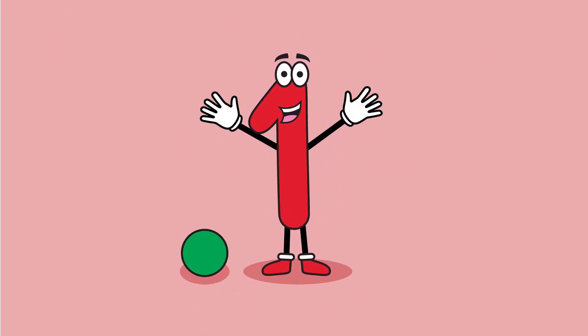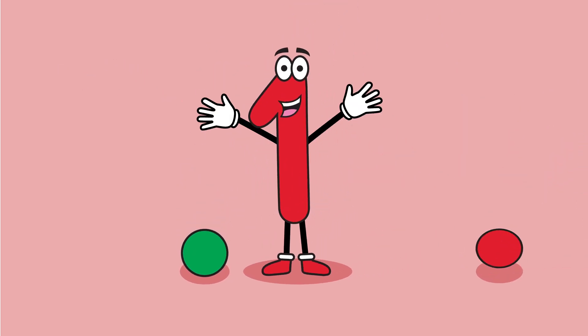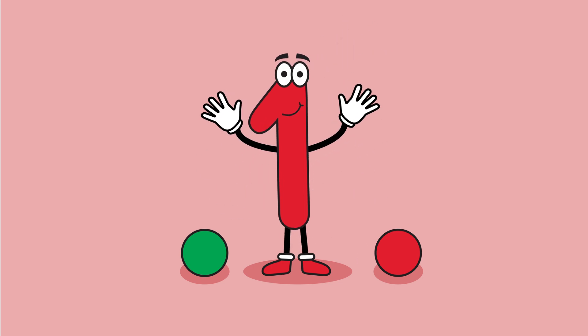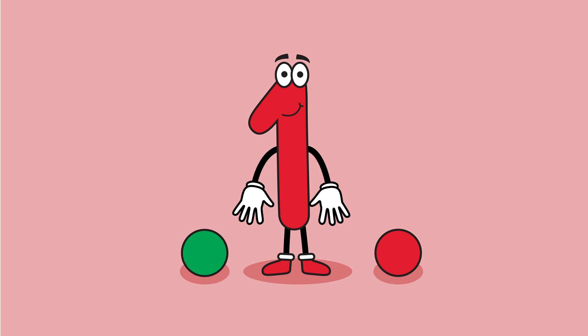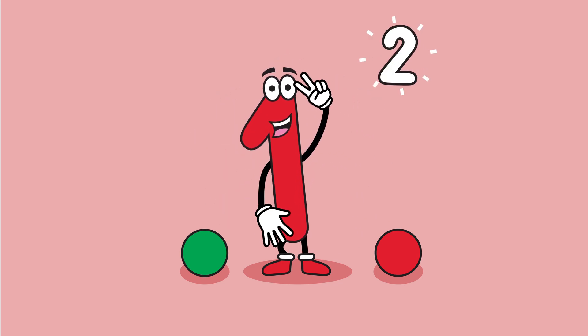Oh, look at that. There's 1 green ball in front of me. Look! One more ball. This ball is the color red. Hmm, this looks like more than one ball. I wonder, how many balls do we have now? 1, 2. How many balls do we have now? 2.